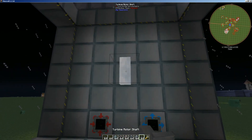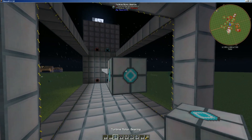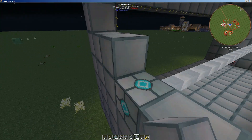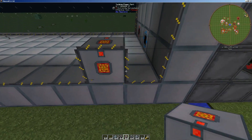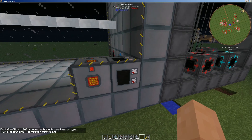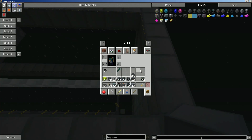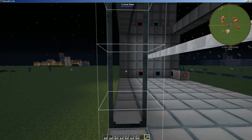Last but not least, we need to make a reactor shaft — it runs all the way down — then we need to put down a reactor bearing rod and finish up putting blocks along here. We'll need a reactor power port, we'll only need one, and then we need a controller. There's a part that's not compatible — oh, that's reactor glass not turbine glass. I was using reactor glass not turbine glass, so now it should work — and there we go.